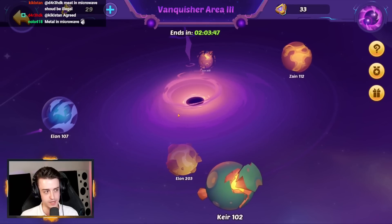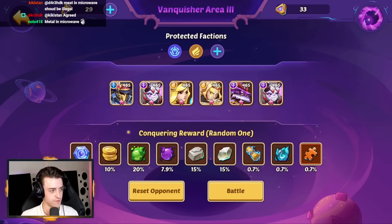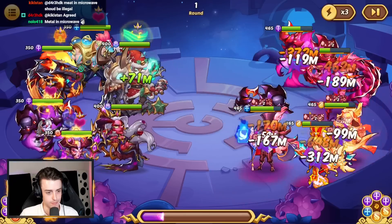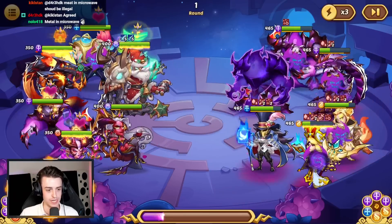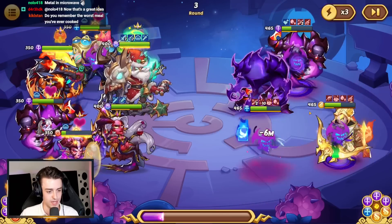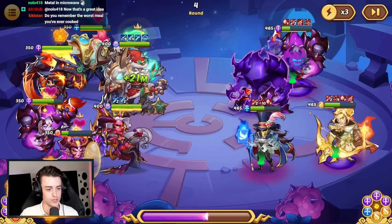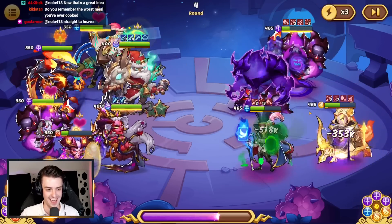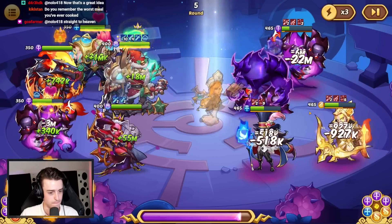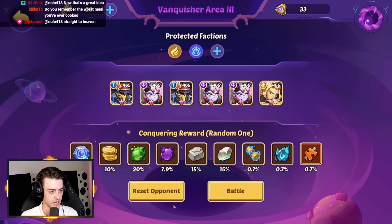Vanquisher Area 3 with 29 attacks left, 33 Signets remaining. Does anywhere have Transcendence Protection? This one does — excellent, let's start with this one. Amazing start, huge damage, very fragile opposing team. Drake's down. Energy stealing the Sherlock — fantastic. Enemy carry back in slot 2 and she's dead straight away — she didn't dodge us. This is a win, totally a win. Let's get a big active here — that'll do it. Fantastic. Great start to Vanquisher Area 3.